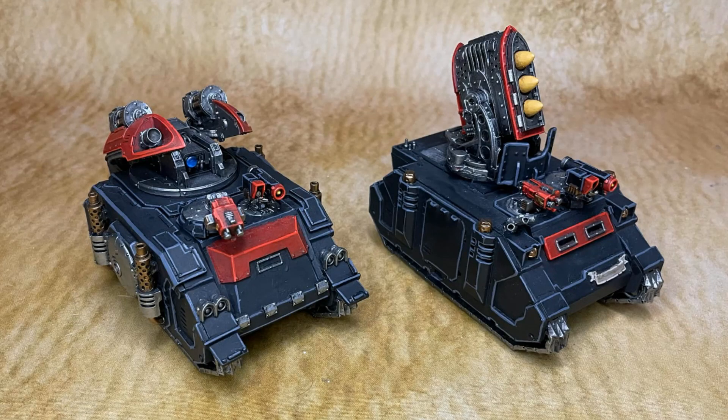Then we've got two Whirlwinds. I'm going to use them first to pick up the cheap little scoring units my opponent will use, but they are Strength 8, AP-2, 2 damage, so they can hurt tougher units as well. They get D6+3 shots each, have a Hunter-Killer Missile, and a Storm Bolter. At 180 points they're more expensive than they used to be — that's why people stopped using them — but with the prevalence of small scoring units I think they'll do me some good. They also help block out deep striking since they don't need line of sight, blocking hypercrypt drop zones.